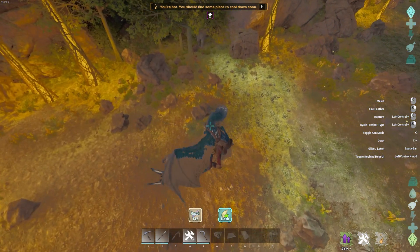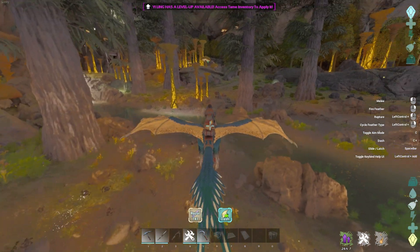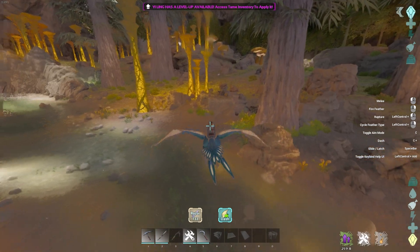You can actually see how many feathers you have — they're called Razors, down there in that little square in the bottom left of the hotbar. So that's going to be like your ammo, your feathery ammo.